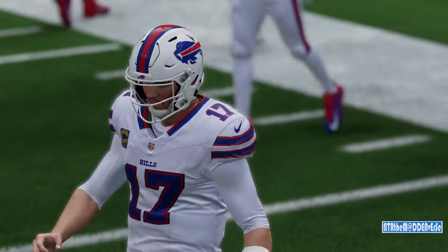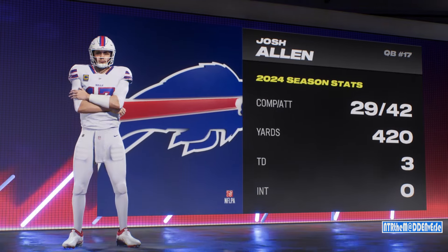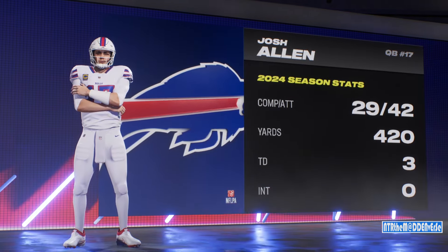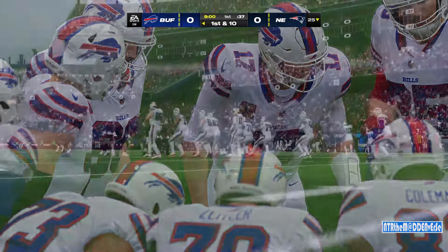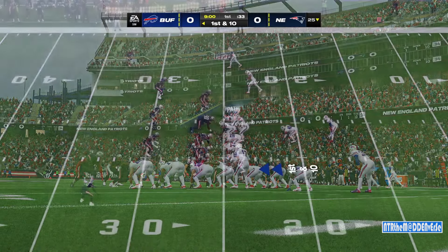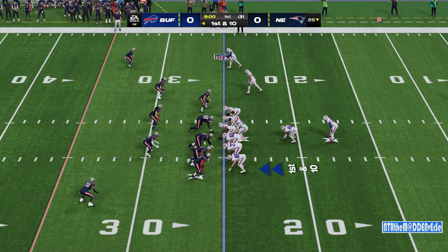Out comes the offense for the Bills, led by their quarterback at 6'5", that's Josh Allen. The silver lining from last week — he played phenomenally. You know these NFL quarterbacks, though, they trade away all those touchdowns if it meant getting the win. That's his focus this week.